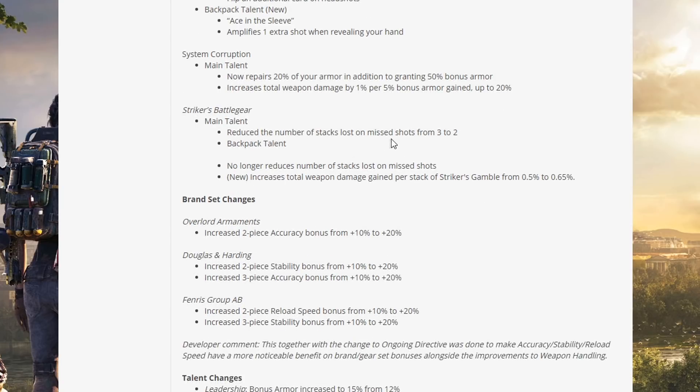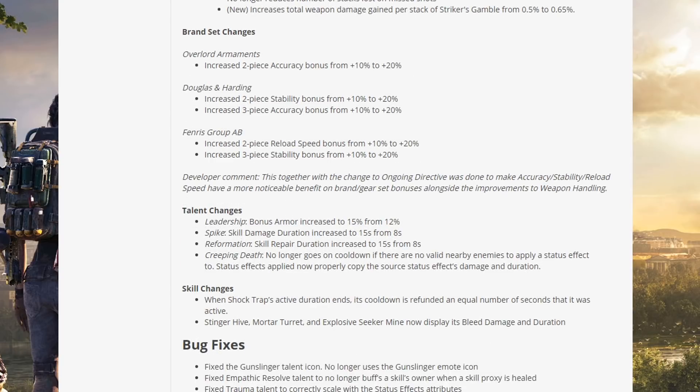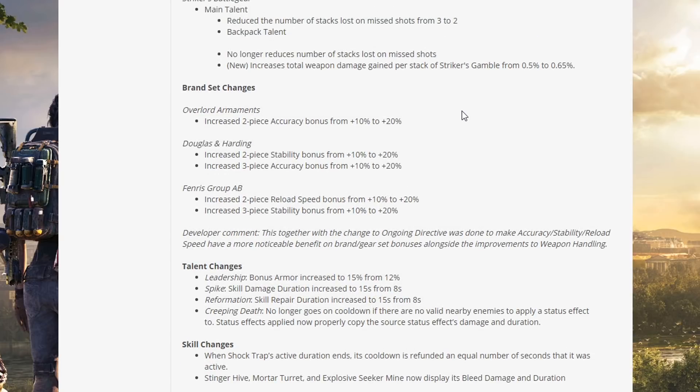Striker's Battlegear main talent: reduced the number of stacks lost on missed shots from three to two. Backpack talent: no longer reduces the number of stacks lost on missed shots — instead increases total weapon damage gained per stack from 0.5 to 0.65%. Strikers could become a lot more viable now since keeping up stacks was a major issue. With the backpack on, you won't be penalized for missing shots at all — this could be very strong.